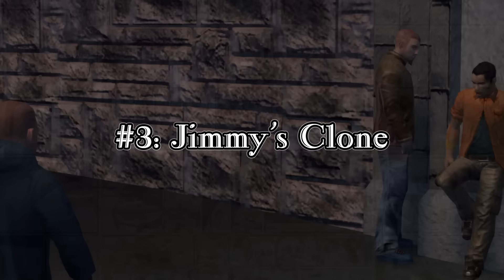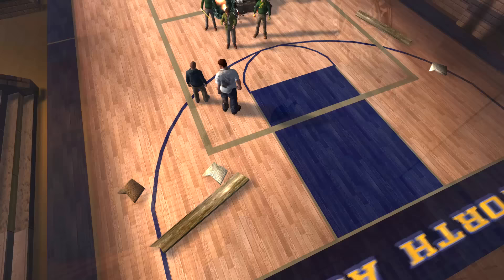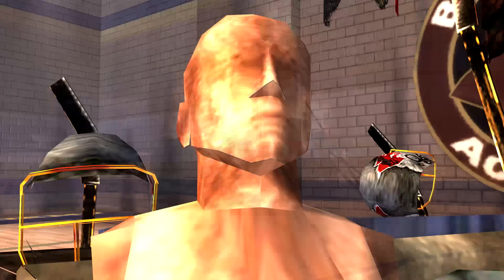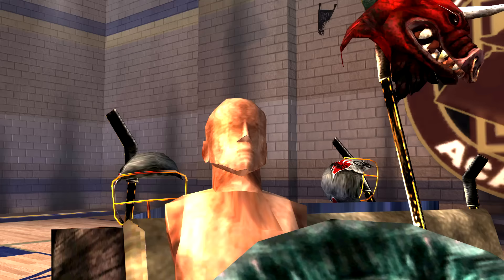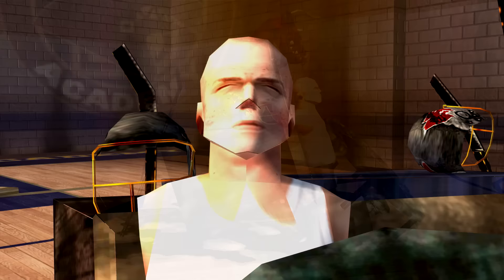Number three: Jimmy's Clone. Throughout the first portion of the mission 'Complete Mayhem,' Jimmy has to take on four out of five of the school's cliques. Upon reaching the school's gym, the player can see the nerds setting a bunch of gym equipment on fire. Inside this pile of burning equipment, you will find a tackling dummy. What most people didn't know is that this is actually a beta version of Jimmy — by having a look at the model's texture in Photoshop, we can see that it's a basic re-texture of Jimmy, and applying his textures onto this model shows they fit perfectly.